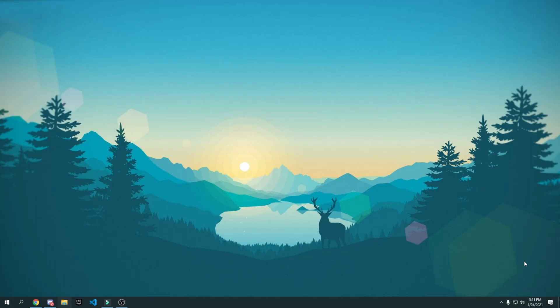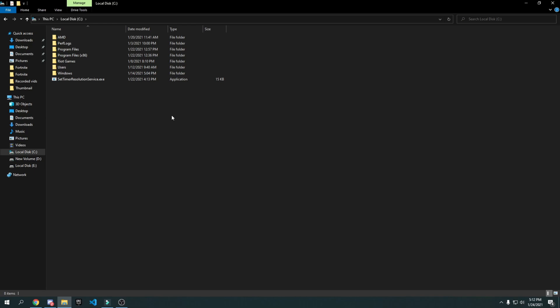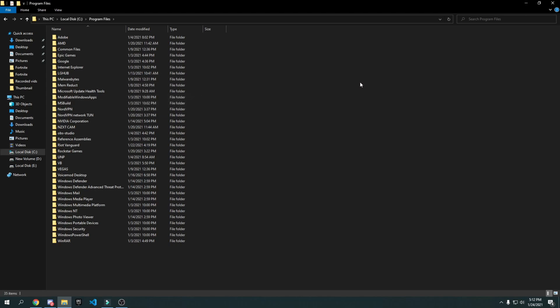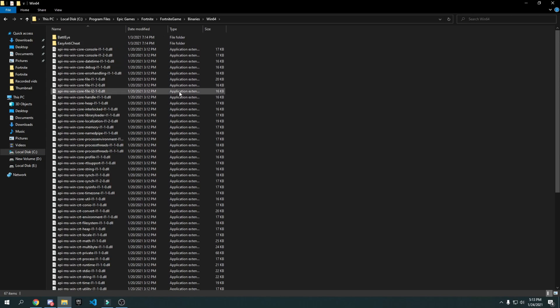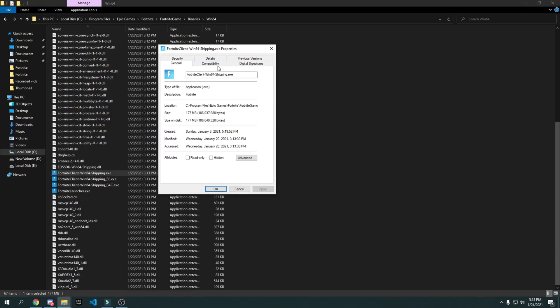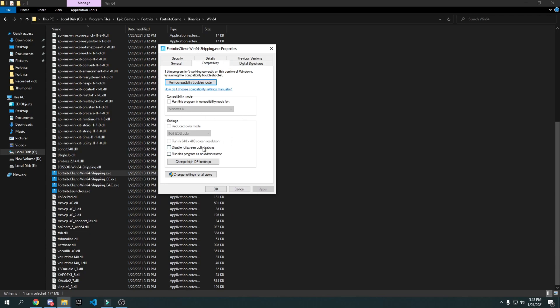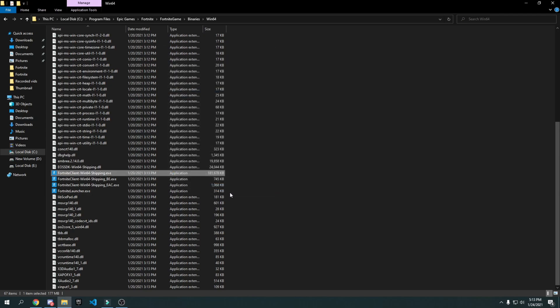If you play on DirectX 11 in Fortnite, here's a tweak to disable fullscreen optimization. Go to File Explorer and navigate to your Fortnite install: C drive → Program Files → Epic Games → Fortnite → FortniteGame → Binaries → Win64. Scroll down to find FortniteClient-Win64-Shipping.exe — pick the one with the largest file size (around 181,000 KB). Right-click it, click Properties, go to Compatibility, check 'Disable fullscreen optimizations', click 'Change high DPI settings', check 'Override high DPI scaling behavior', press OK, Apply, OK.